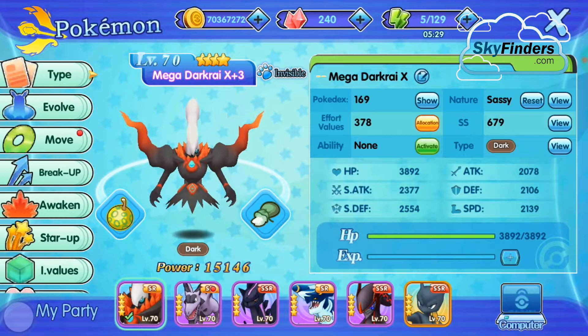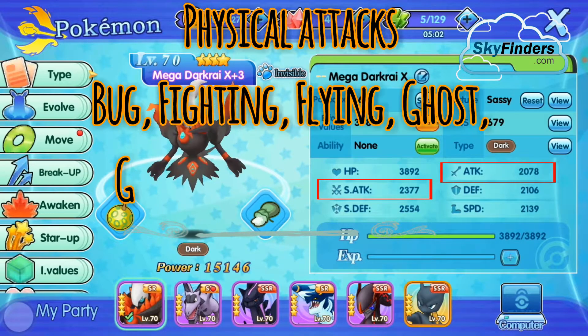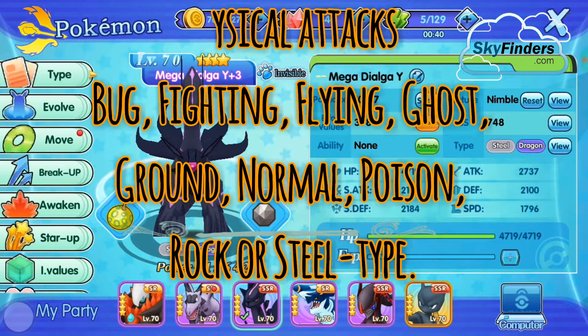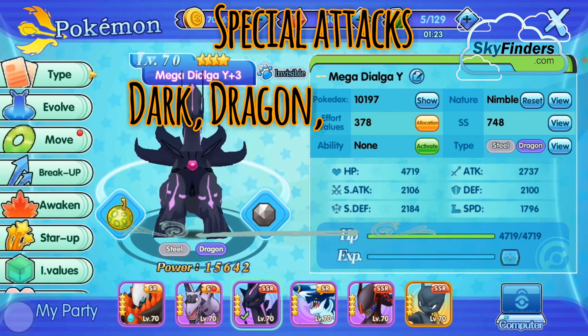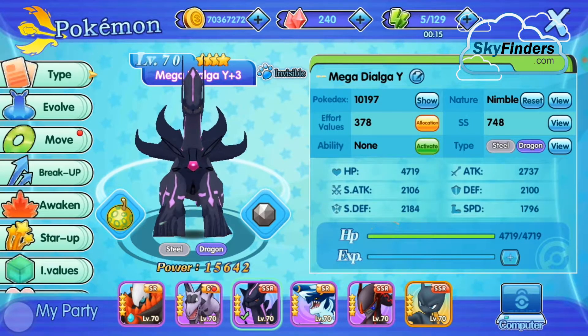Next is Attack and Special Attack. Both measure the strength of the move used by your Pokemon, but they are different. Attack corresponds to moves in the physical category — meaning the Pokemon physically connects with and does damage to the opponent. In Special Attack, the attack is not physically done by the Pokemon; it is based on special power, for example a Flamethrower. That is called a Special Attack move.